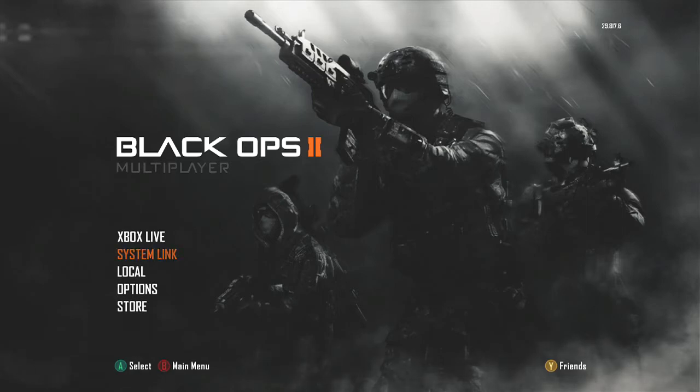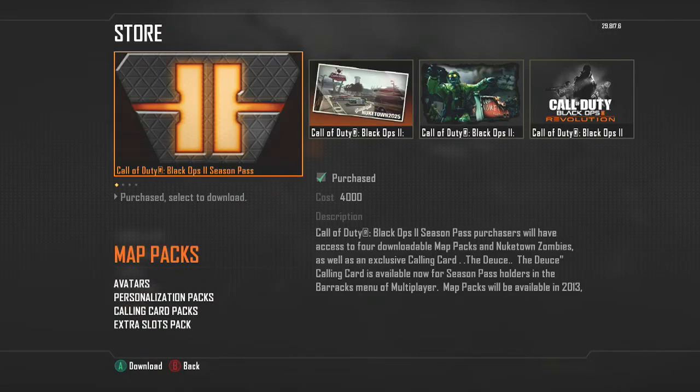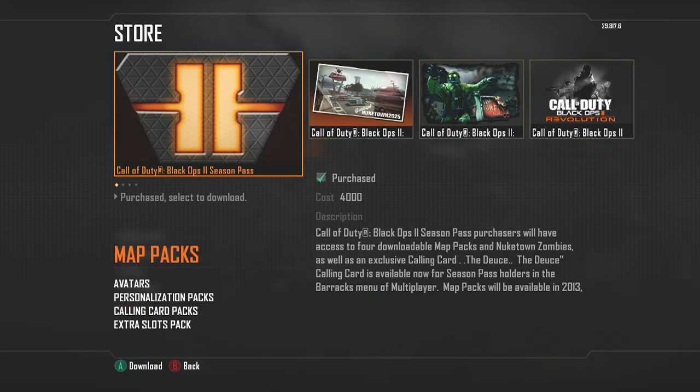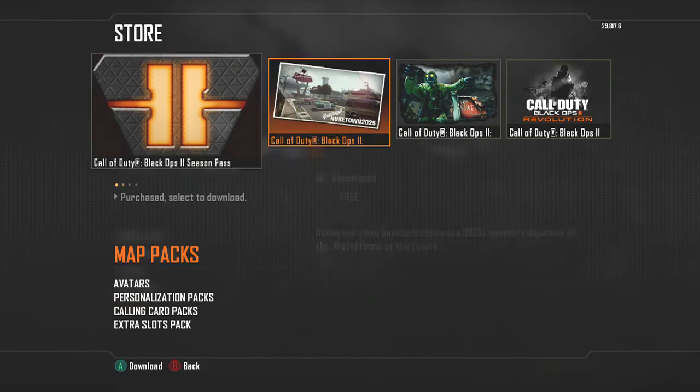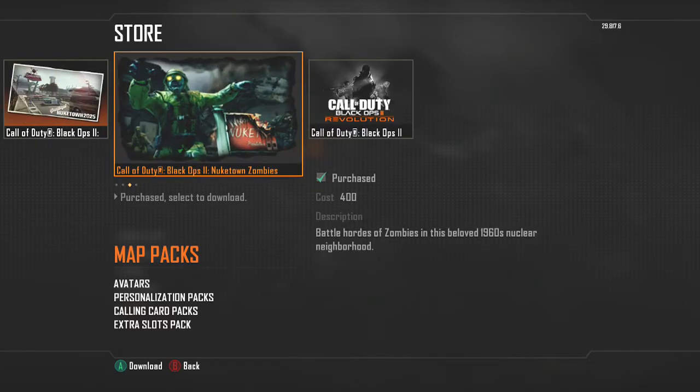To find out what I mean about the micro items, all you want to do is go down to the store and click on that. Now you have the ability to download maps and a whole bunch of other things. Let's start with the map packs though. You know, before you could download things like the Revolution map pack — if you had the season pass you automatically got it for free.